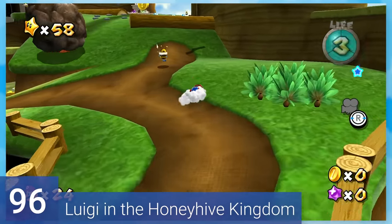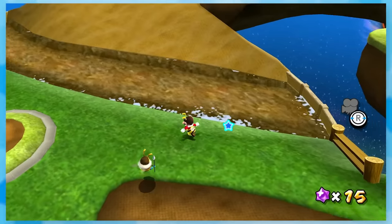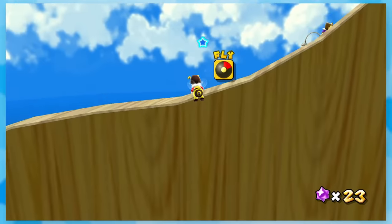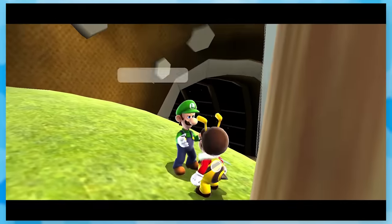96: Luigi and the Honey Hive Kingdom. Getting to Luigi this time is a little tougher than the mission itself. I might have done something wrong here, but I've always used Bee Mario to climb up this hill and use this ledge. It's not really hard, but it does take more effort than most saving Luigi stars.